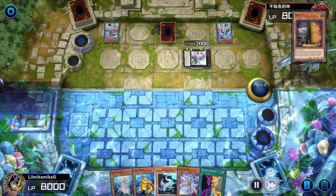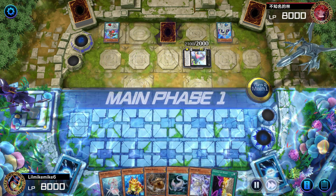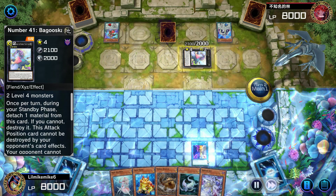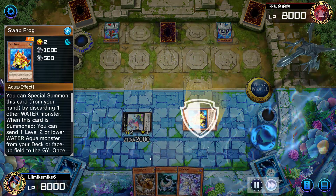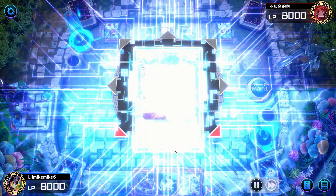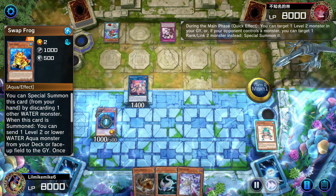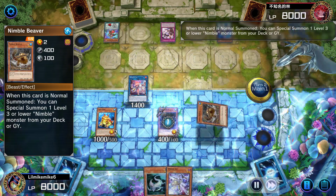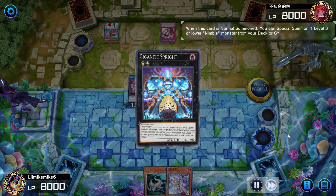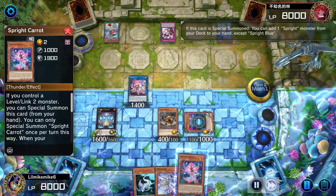Of course he's going to summon Baguska. I should have tried to do something other than activate the effect to get rid of it, but I kind of had to — I had to get it negated. Whatever I put out was going to get negated because Baguska was in defense mode, so there was nothing I could really do there.